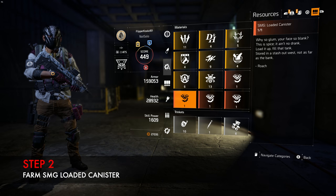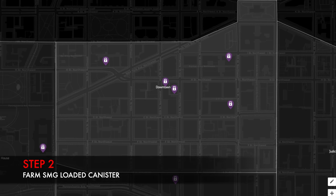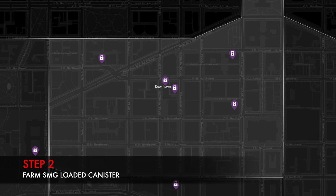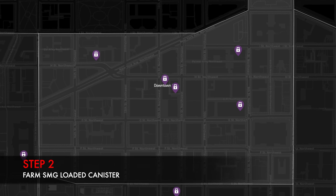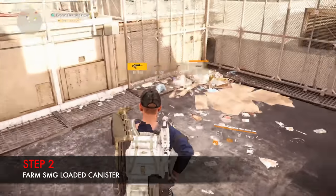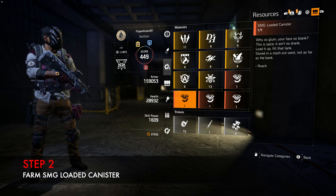Step two: farm the loaded canister. This part is available in hyena chests located in downtown east only. If you're looking at other hyena chests outside downtown east, this part will not be available, so don't waste your keys opening any other chest. In order to get this, go to the Grand Washington Hotel mission and open two chests there — one of them should drop it. Once you have it, it will sit in your resources. Once you find this part, don't open any more hyena boxes in this area as you will be wasting your keys.